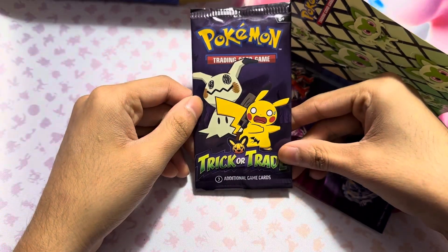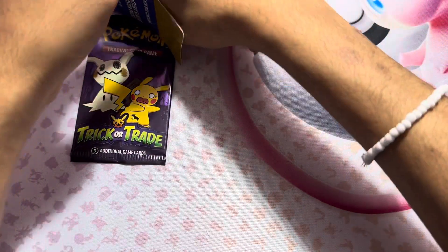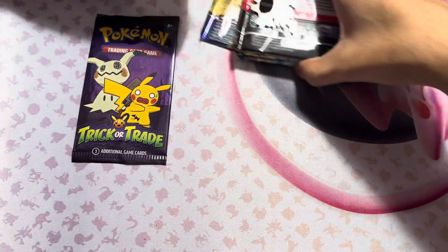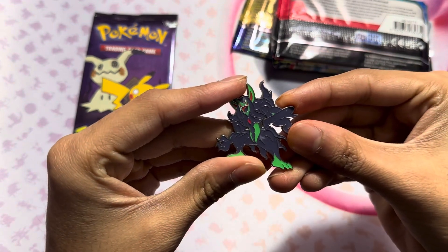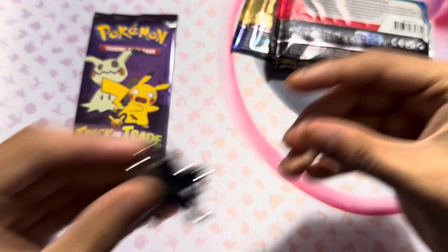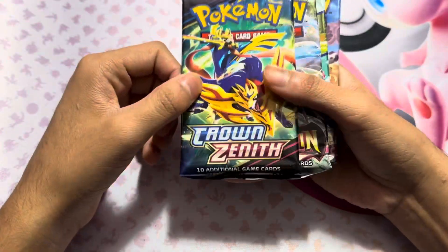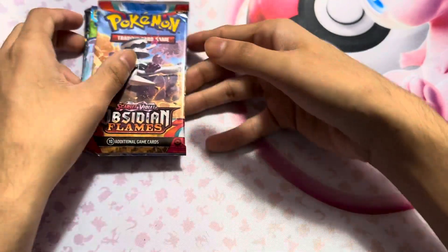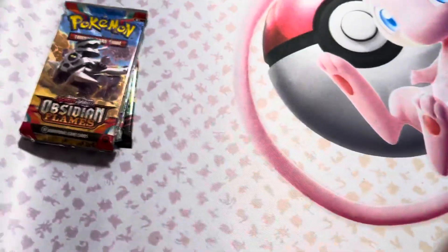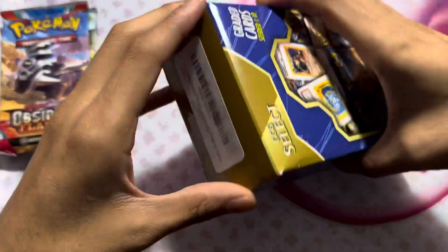We start with a trick-or-treat pack and some stickers. The trick-or-treat pack is kind of sus. We do have four packs total - the trick-or-treat pack I guess is a bonus. We have - is this a Pokémon? I've never seen a Pokémon that looks like that. We got Crown Zenith, that's pretty cool, Lost Origin, that's really nice, Pokémon GO, and Obsidian Flames. I feel like Crown Zenith just makes it kind of worth it.